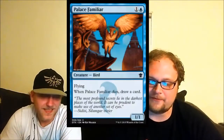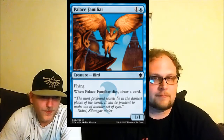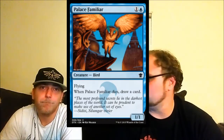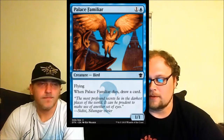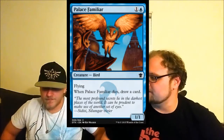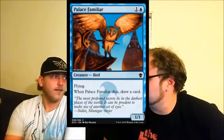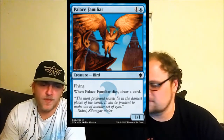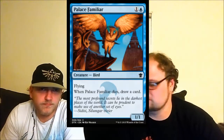Palace Familiar is something I'd rather be blocking dragons with. It's pretty bread and butter — blue almost always has one of these in limited. Creatures that draw you a card when they die and replace themselves are always good. This one chump blocks literally everything in the format. Good card, play it all day.